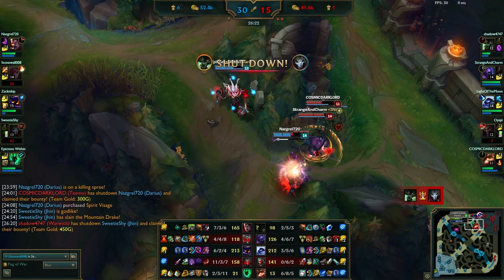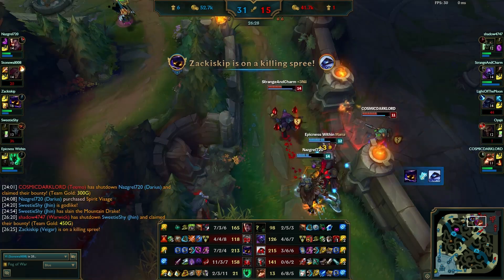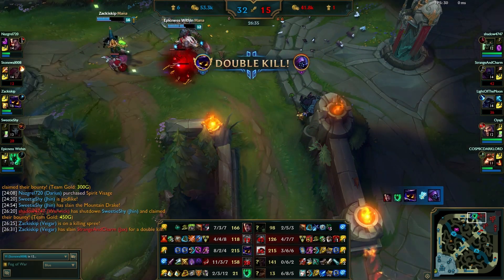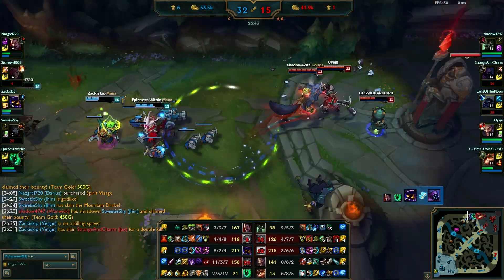Still, the enemy team cannot really take on Darius and Veigar with any combined effort. My teammates easily annihilate two of their members, and Warwick gets a little too close.